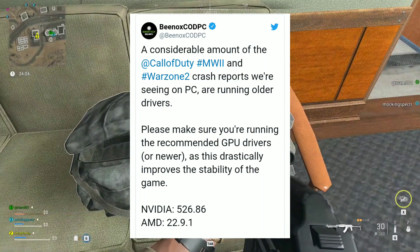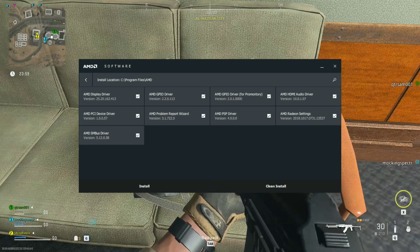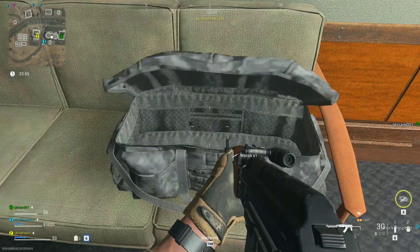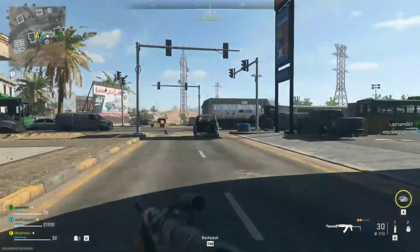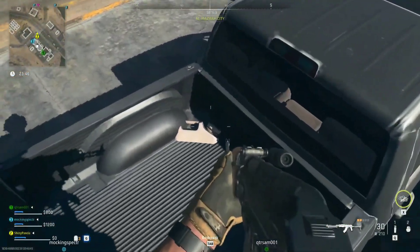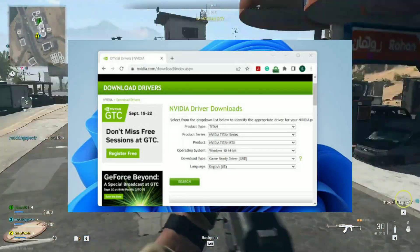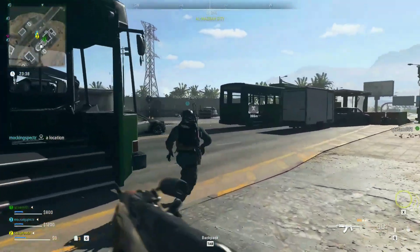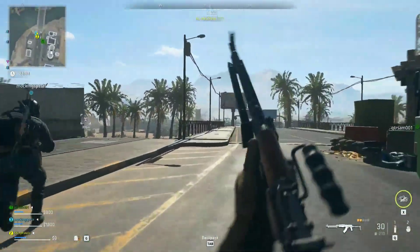To update your AMD drivers, you will need to make your way to the AMD Radeon Settings tab, where you will need to locate the Update button. By clicking on it you will be able to start a process that will automatically download and install the latest update. You can even manually check for updates if the app doesn't show that a new update is available. To update your Nvidia drivers, you will need to launch your GeForce Experience application and then log into your account to make your way to the Drivers tab. Once there, you will need to check for updates and then download the latest version of your GPU's drivers.